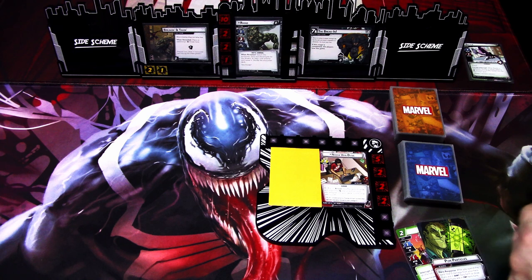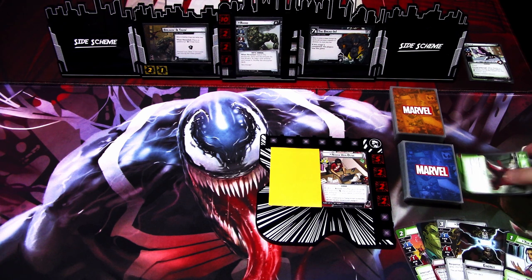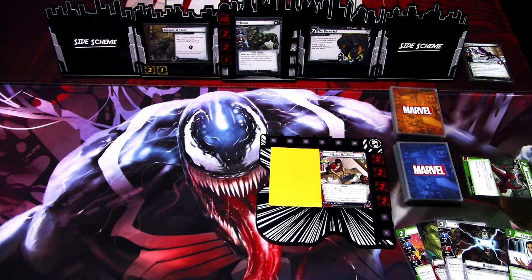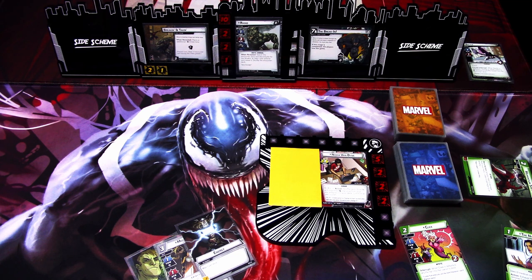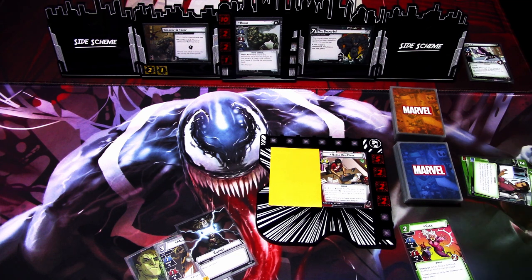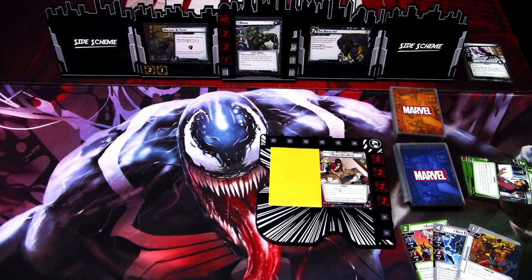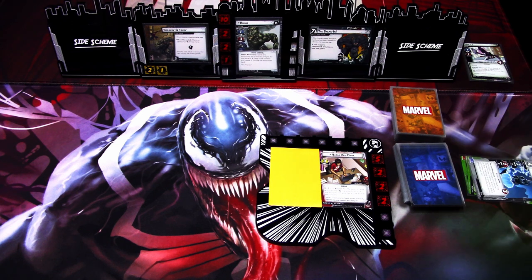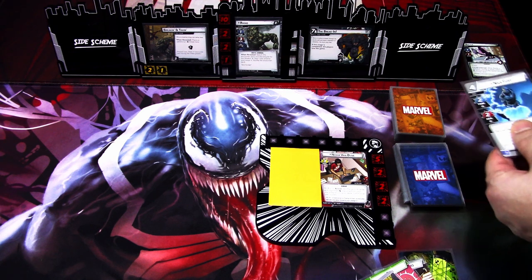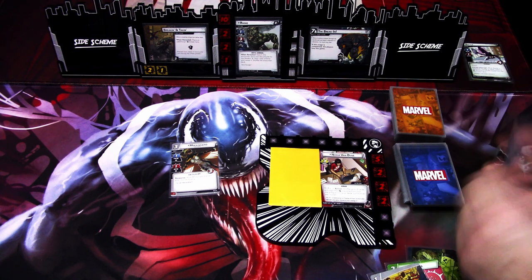We get Clea, Fim Particles, Mockingbird, Energy, Momentum Shift, and Night's Nurse. Momentum Shift is useless because we can't use it before taking some damage on the first turn. Mockingbird will be good. I'm keeping Clea but mulliganing Night's Nurse — we'll shuffle it back into the deck. We mulligan two cards and get Nick Fury and Endurance. I'll play Mockingbird using Energy and Nick Fury, then shuffle two Mental Resource cards back into my deck.